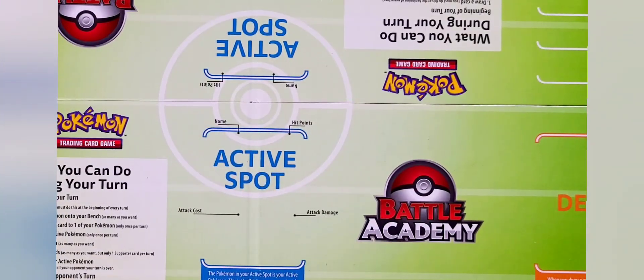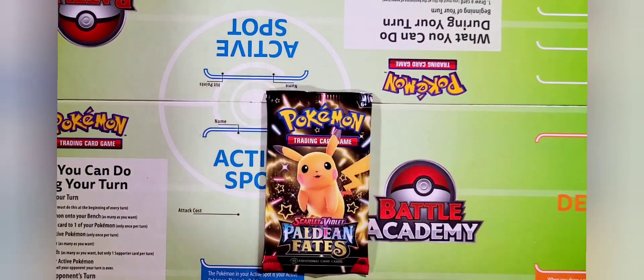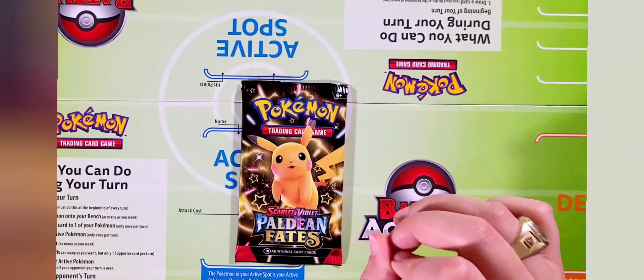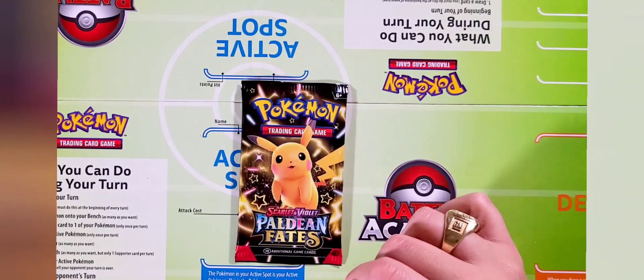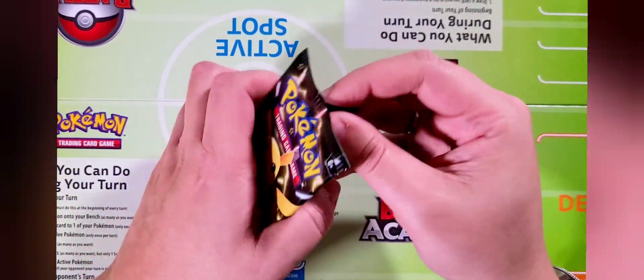Really cool, such good pulls. I'm going to take the next pack right from the middle. Just looking over this set with the guys — 91 cards are in the set, so it gives you a pretty solid chance to get a lot of the special illustrated and ultra cards. Really really cool, I'm already loving this set so far. This is going to be pack number three.